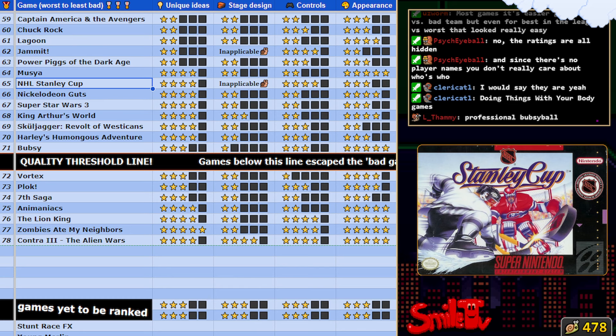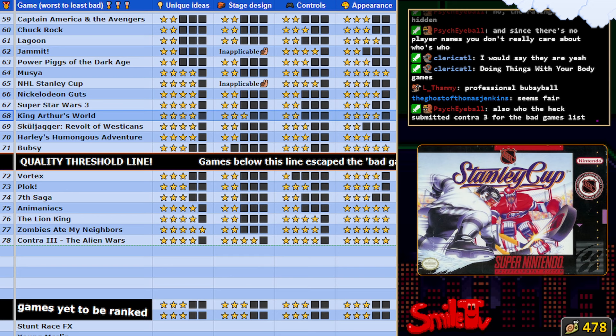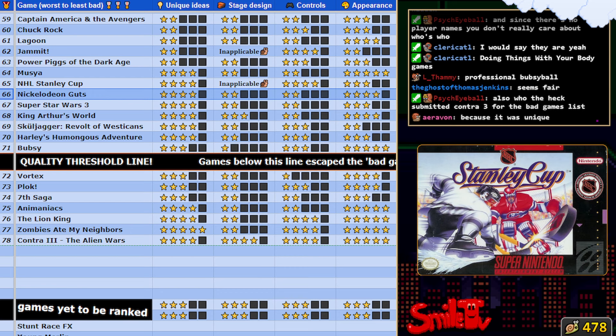I think this is where things go. King Arthur's World is a really boring game - that's probably why I thought Guts was better. I'm trying to remember my reasoning, but if that's the case, why is King Arthur's World above Super Star Wars? It's a Lemmings-sort-of game, which I'm kind of biased against I guess. I think I'll leave it this way.